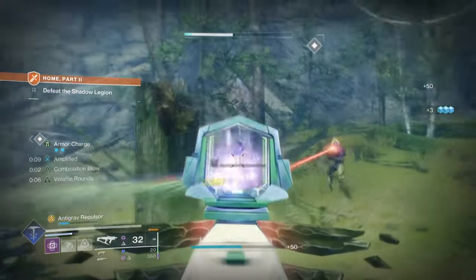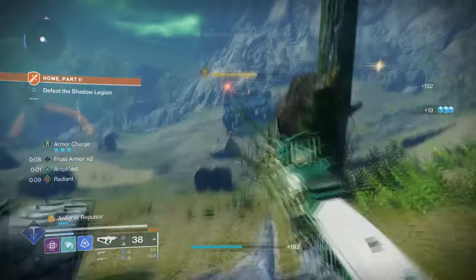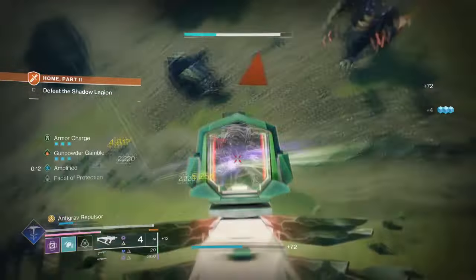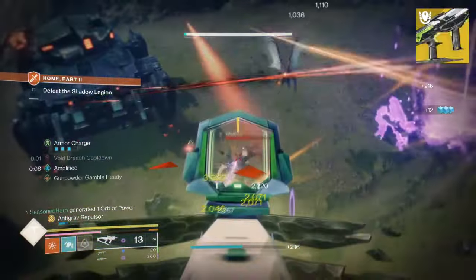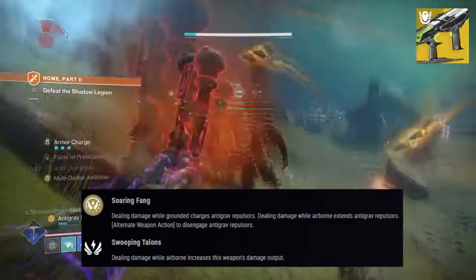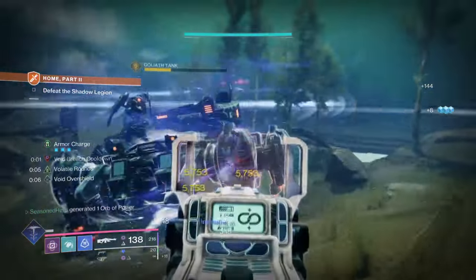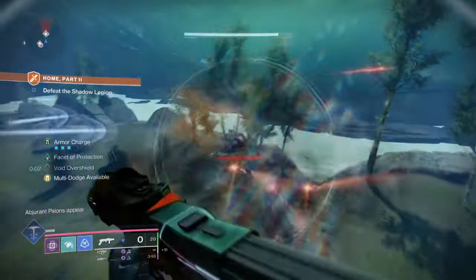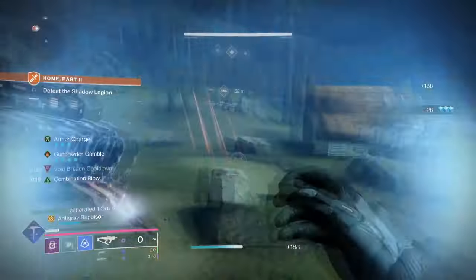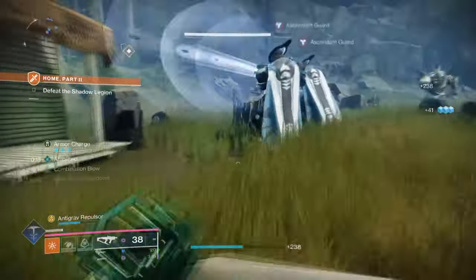Let's start with the exotics and general aim. Our aim is to make sure our key class ability is always active and available at a moment's notice, while actively creating the right conditions to support the build's overall effect for long periods. For this we will be using Manticore with Catalyst and Radiant Dance Machine as the two key exotics. Manticore's exotic trait, Soaring Fang, states: dealing damage while grounded charges anti-grav repulsors; dealing damage while airborne extends anti-grav repulsors; using the alternative weapon action disengages anti-grav repulsors. This perk along with the swooping talent effect will allow us to hover in the air once activated, granting a damage boost while staying airborne. Having the catalyst is a must, as getting kills while hovering will grant you an overshield, so the risk of being in the air is paid off via the catalyst and weapon perk alone.